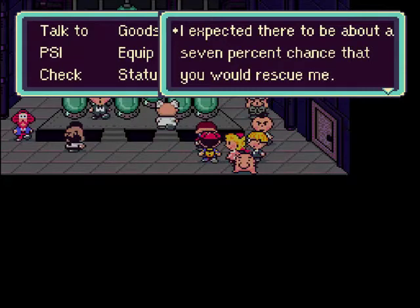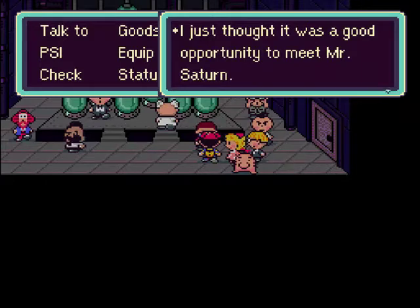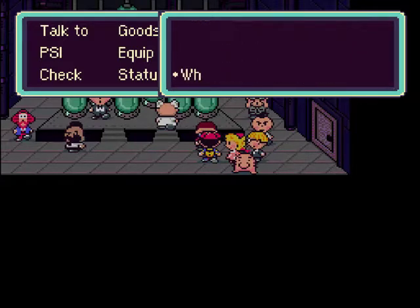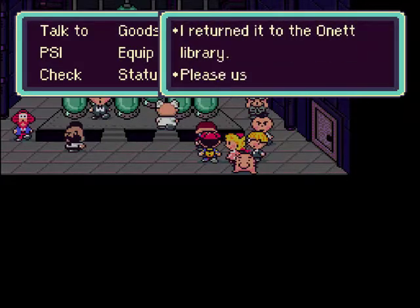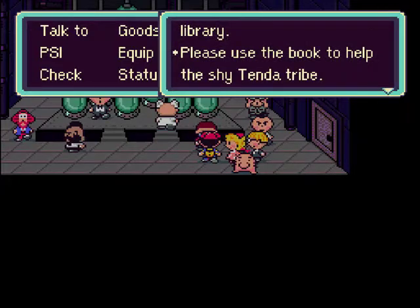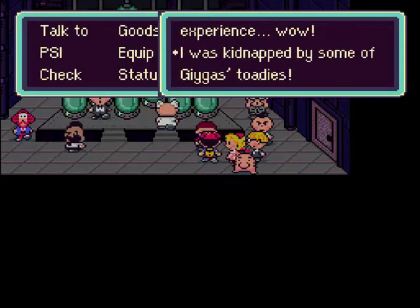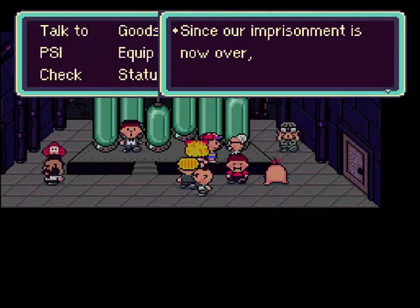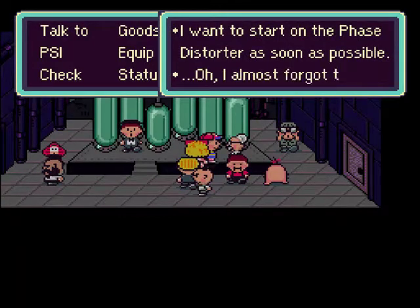I expected there to be about a 7% chance that you would rescue me. I just thought it was a good opportunity to meet Mr. Saturn. I also got to meet Dr. Annonuts. What? You're looking for the book Overcoming Shinas? I returned it to the Onett Library — please use the book to help the Shaitenda tribe. I was kidnapped by some Gigyas toadies. Since our imprisonment is now over, I want to start on the phased disorder as soon as possible. Oh, I almost forgot to thank you. Thank you. Don't worry about us, we've got important things to do.